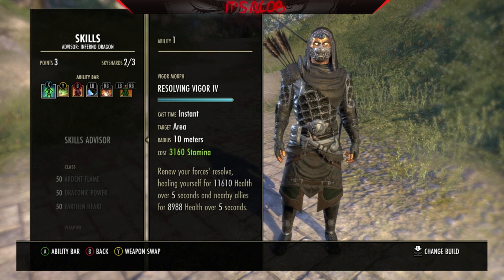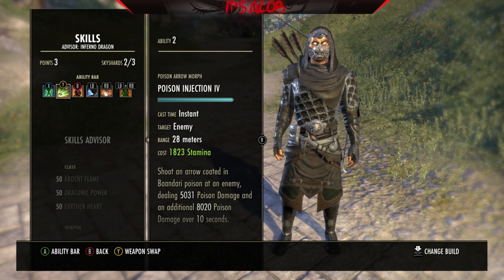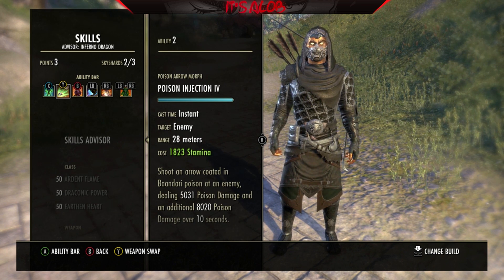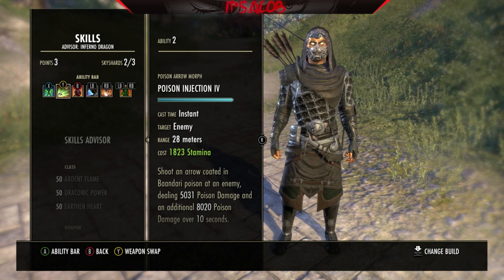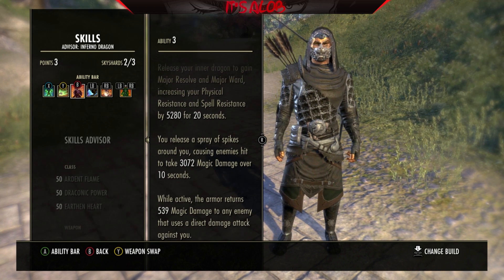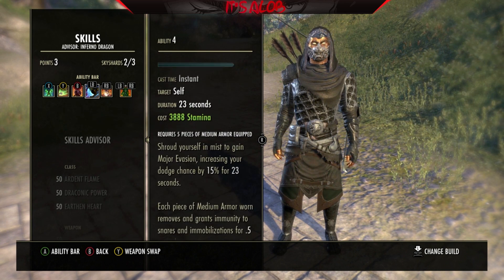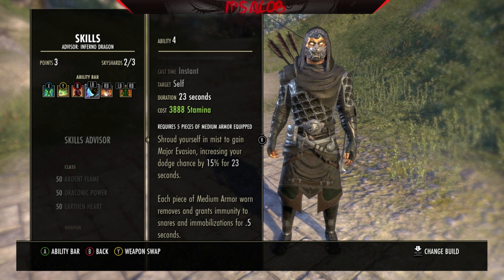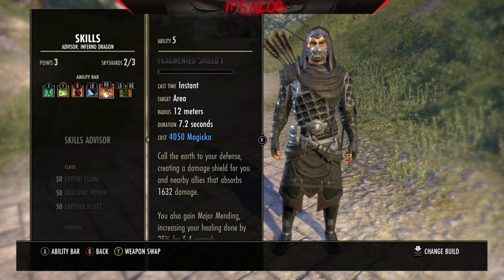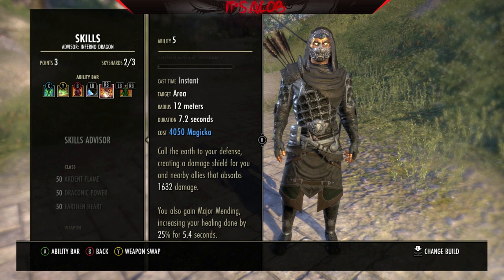Resolving Vigor is our main HoT. Then Poison Injection, which caters to our Master's Bow and vice versa. Volatile Armor is our Major Resistance buff and also helps Nightblades get out of stealth. Shuffle is our Major Evasion. We're no longer using Igneous Shield because Fragmented Shield is amazing — we get 5.4 seconds of Major Mending, which is absolutely crazy.